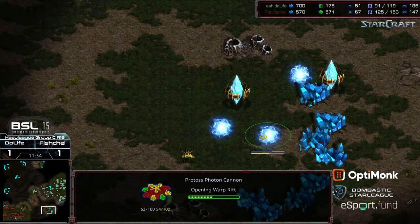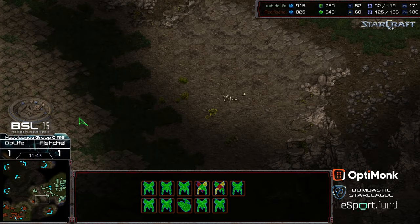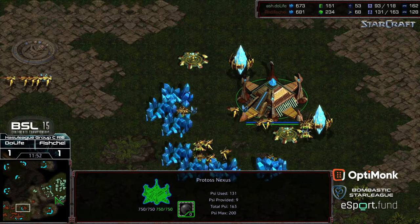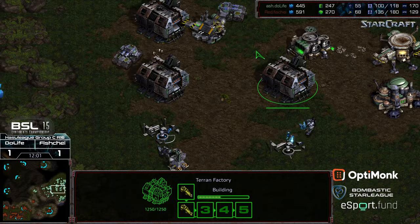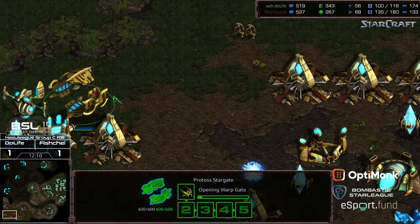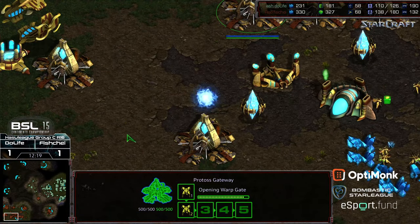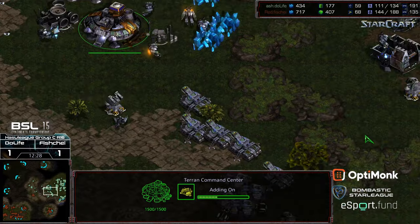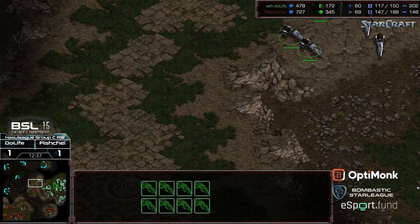Fisheye, however, is concentrating more on grabbing his fourth base rather than aggressively denying Do Life's third — potentially a misstep. Vultures are out on the map. Fisheye tends to play a little more passively and economically aggressively. The observer takes some damage from the turrets. I'm a little sad he wasn't more aggressive in holding this mid-game plateau, as that allows the vultures to sneak out. Do Life now at six factories going for a plus two weapons, plus one armor press. Fisheye still with a 33-supply lead.